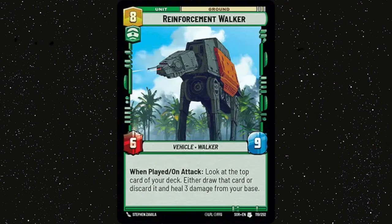Reinforcement Walker — in late game control decks, expensive cards need to do something on the turn they come down in order to justify playing them, and this one really does that. It's a big beefy unit that heals you the moment it comes down, and then once it's down, if it gets to stick around and attack again, it does it again basically. With 8 health it's quite likely to stick around unless your opponent has Vanquish.